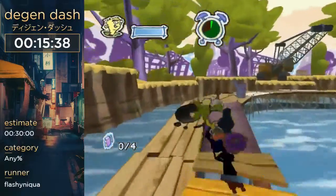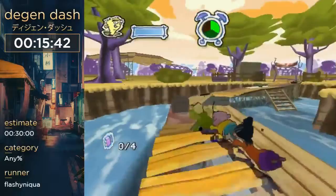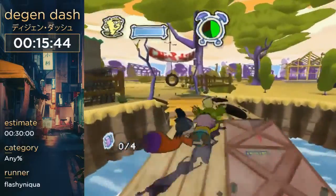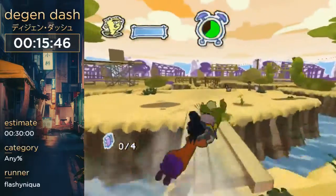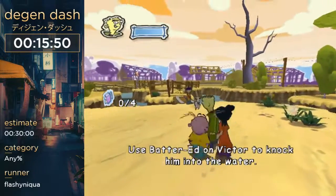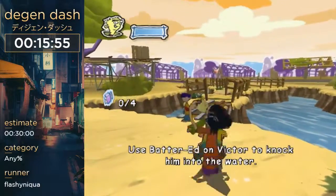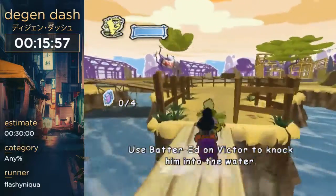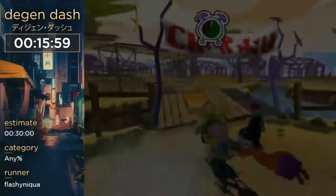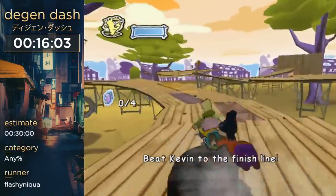That strat lost me a couple of minutes but it's all good. There's a strat here I saw Zave do — he runs this game — but when I tried it I didn't get it. So I'm just going to hit Victor. That was like three-cycle Victor, which is super bad. One-cycle Victor is the best strat.